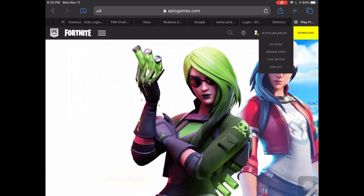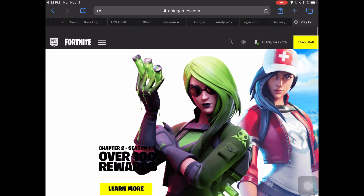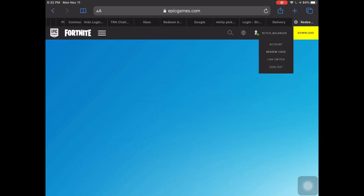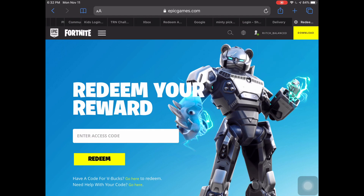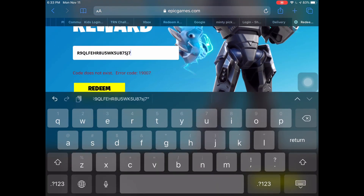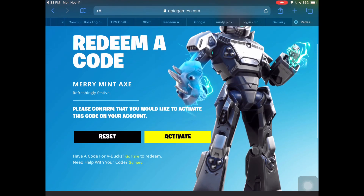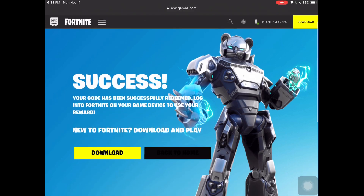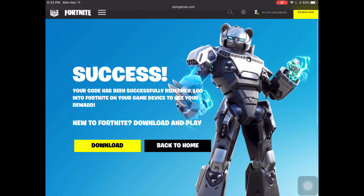Okay so right now I'm on my account, I'm gonna go click the redeem code button. So now I'm gonna put my code in, okay so now I'm gonna redeem it — activate. Alright, so right now I got the minty.